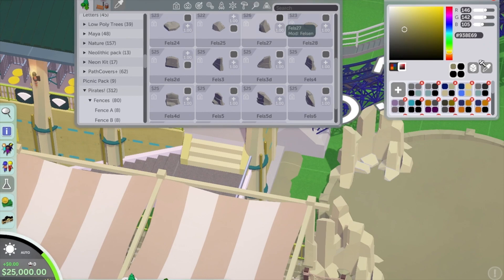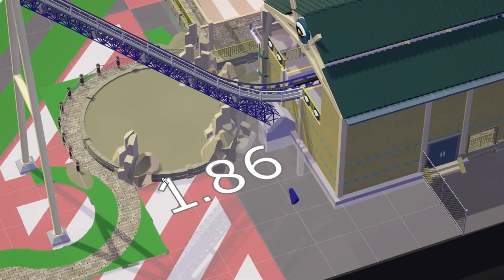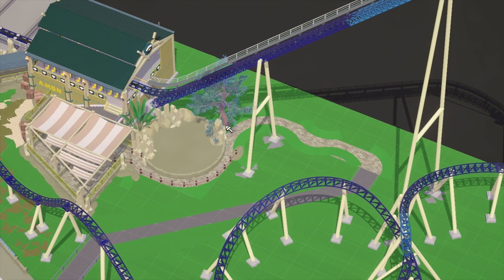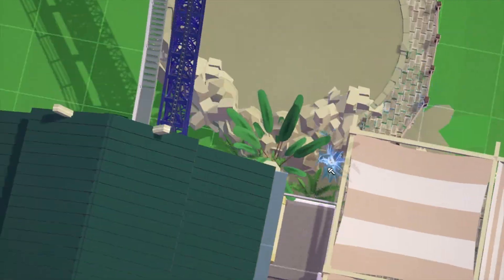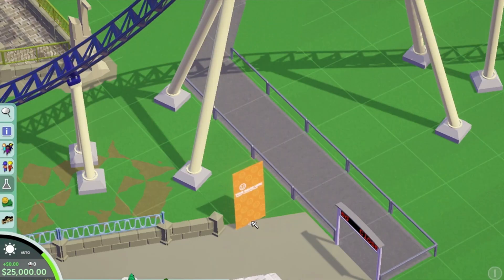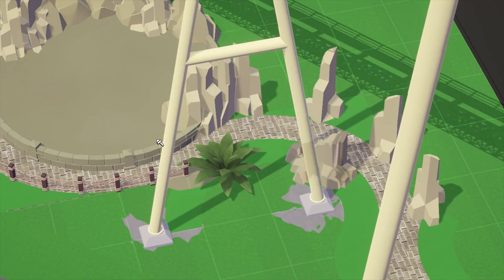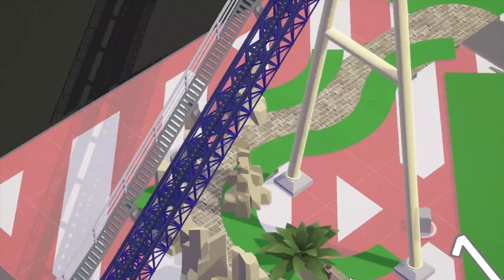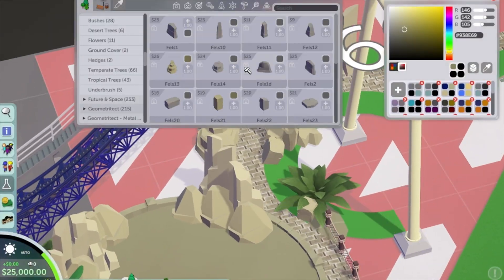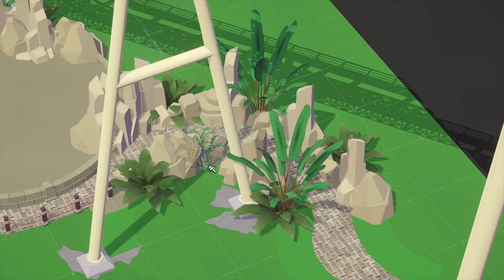I absolutely love these rocks — they've been a lifesaver throughout this build. I've been dotting them around and using Freedom 2K to angle, tilt, and resize them, which has been quite handy. Today I'll just do the top part of the queue line, and in the next episode I'll focus on the entrance, the ride marquee, the very beginning of the queue line, a fast pass queue, and potentially an accessible entrance for wheelchair users.